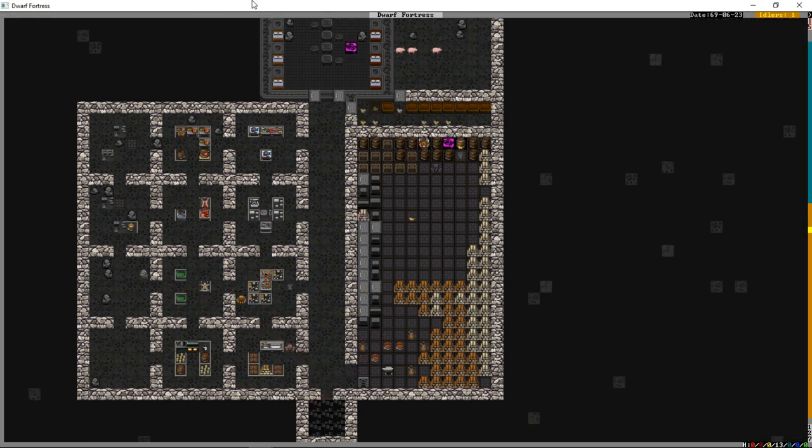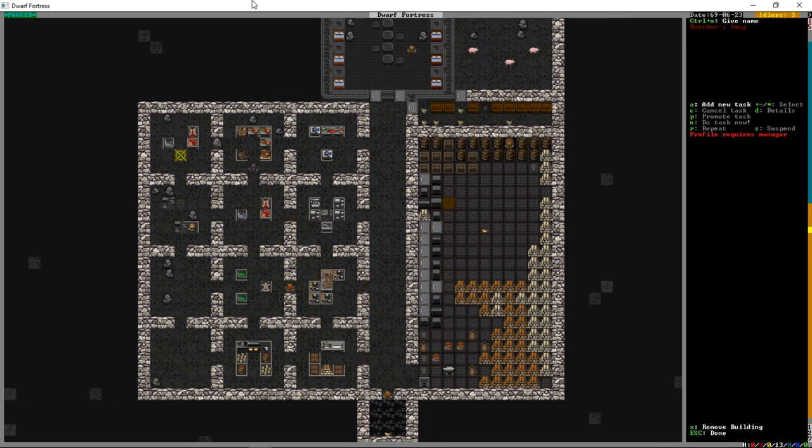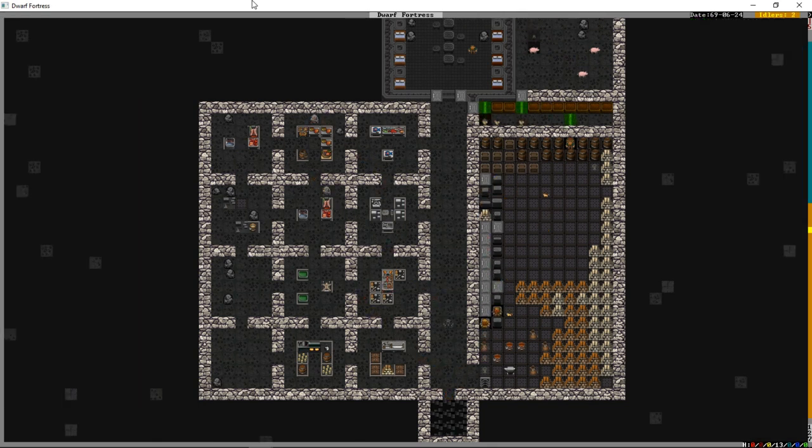Someone is now on construct building, hopefully for the depot and other stuff - but it might also require masonry. We're going to take blocks and doors off repeat since we've got a few stored, and that should be plenty. We already had a butchery - we want that dismantled since we definitely don't want two butchers.